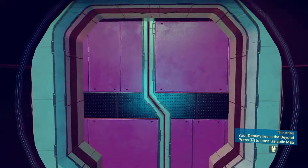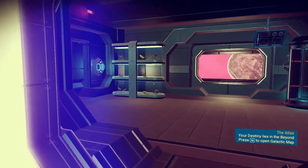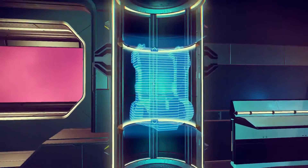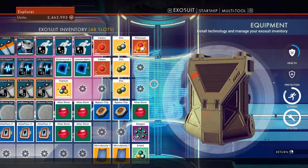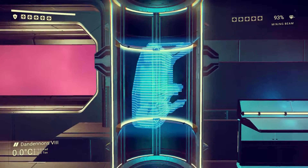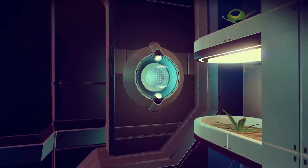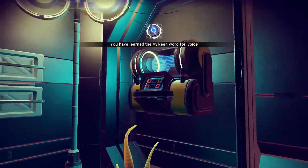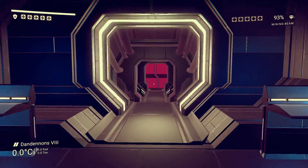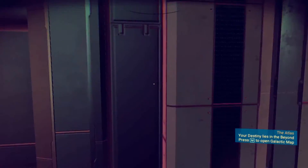Door number one in the space station. We have an exosuit upgrade but it's not active for me because I have 48 slots already, and something tells me it might be free with this Atlas Pass V1. What else do we have here? Encyclopedia multi-tool blueprint, and Atlas Pass V3 required.